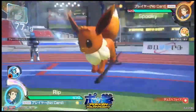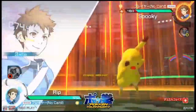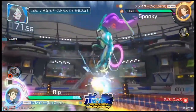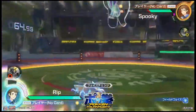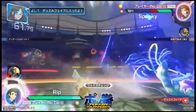He switches back to dual phase right away. Great zoning for the projectiles there from Rip. There's the Helping Hand by Spooky, so now Rip is going to have to be careful because Spooky's going to deal more damage. Rip caught Spooky blocking in the corner — really good strategy that you see a lot of these players do. They'll try to apply a lot of pressure, and then once you're in the corner, they'll go for a grab.